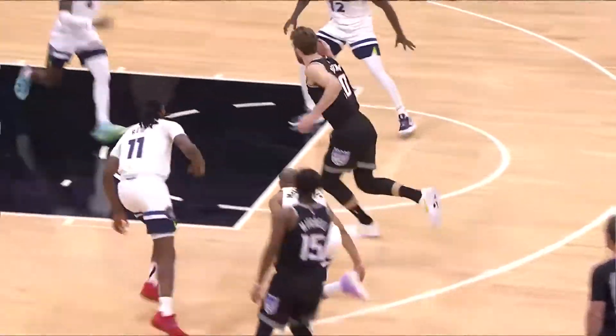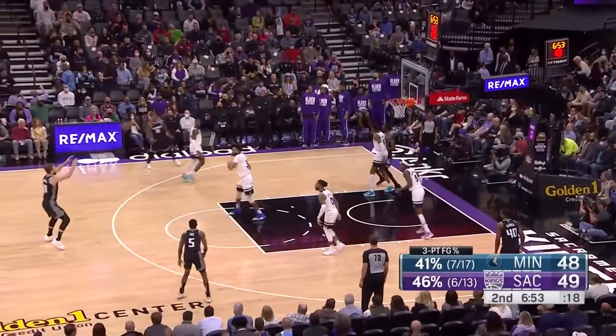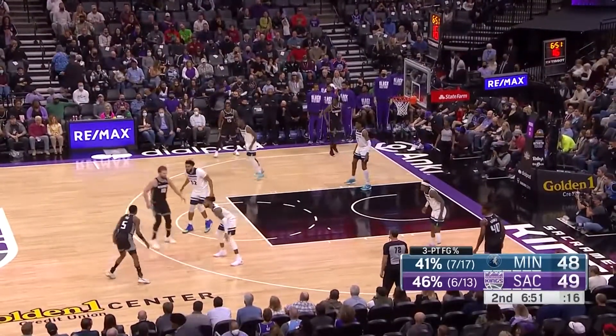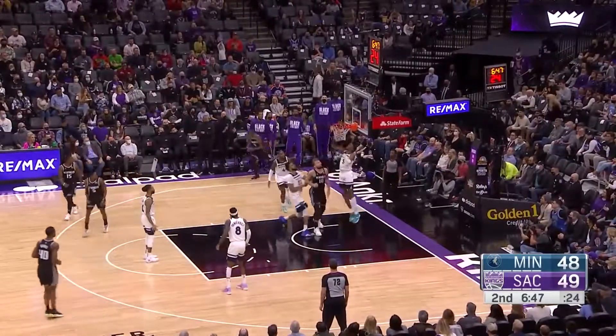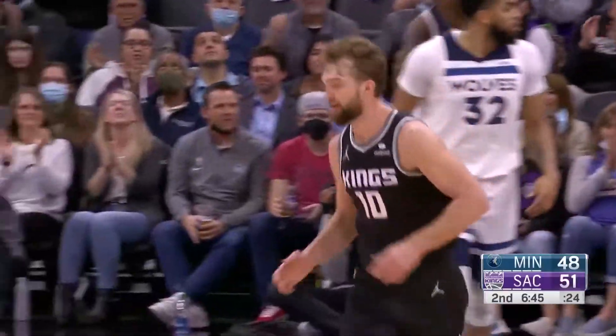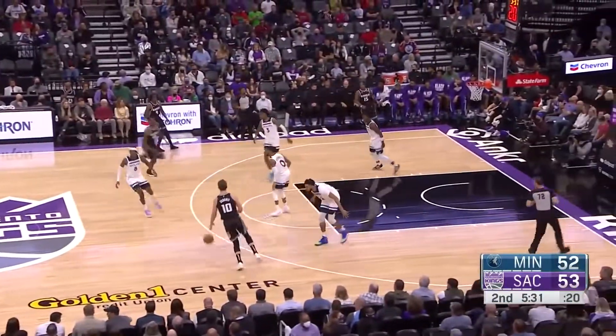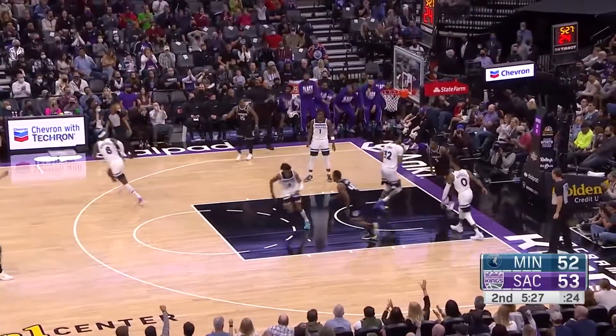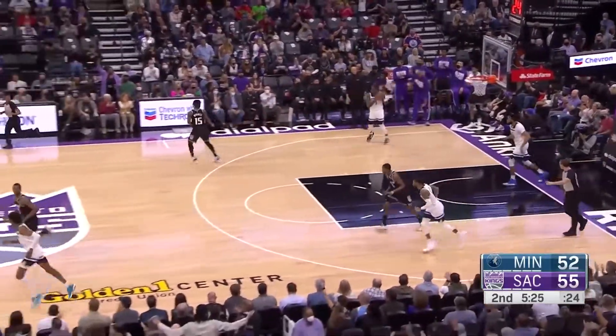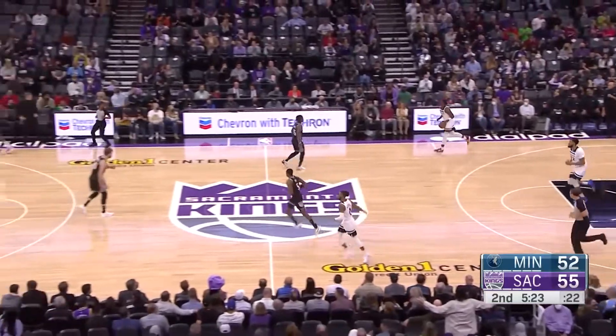Two-man action right here — the pocket pass, you draw the defense, you kick it out to an open shooter. Fox and Sabonis two-man game inside — Domas dominant, dynamite inside on that one. It's a cutting Fox, and that's how easy the game can be when you've got somebody putting some butter on your bread like that.